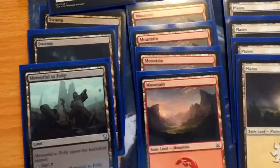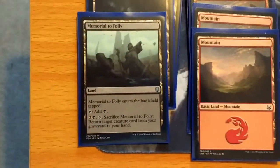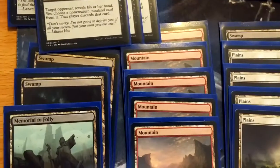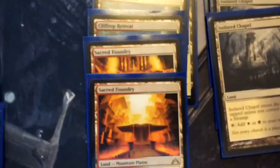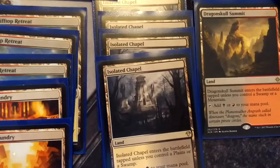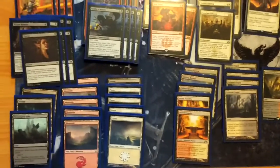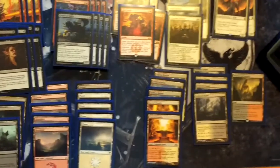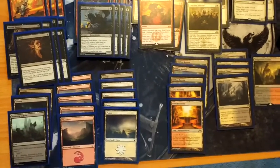So let's move on to the lands. The lands are still in the process of being tuned up. We have 2 swamps and a Memorial to Folly to return a creature card from the graveyard to hand — just to recycle any big creatures. Then 5 mountains, 4 plains, 3 Clifftop Retreats, 2 Sacred Foundry, 4 Isolated Chapel — I'd love Godless Shrine but we can't have them yet — and a single Dragonskull Summit. Ideally if tuning for a consistent land base, I'd go 4 Retreat, 4 Foundry, and 4 Dragonskull, cutting some basic mountains and plains.